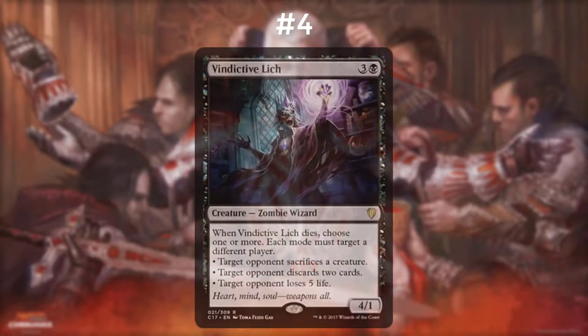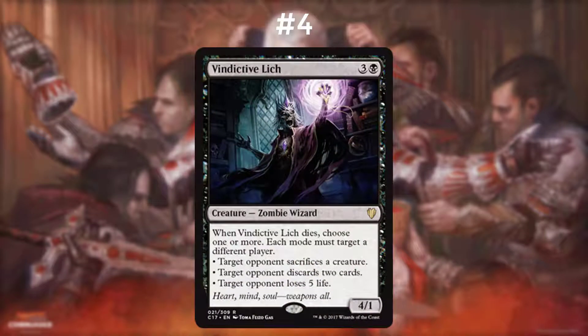Number four on this list is Vindictive Lich. It's 3 and a black for a 4/1 Zombie Wizard. Whenever it dies, you can choose one or more of the available options — each mode must target a different player, which is basically centered around the four-player idea in Commander. Target opponent sacrifices a creature, target opponent discards 2 cards, or target opponent loses 5 life. The ability to choose a different mode for different situations is the kind of flexibility I really like to see in a card. This card is also more likely to connect and not be blocked for fear of what might be chosen against the player if you block it.